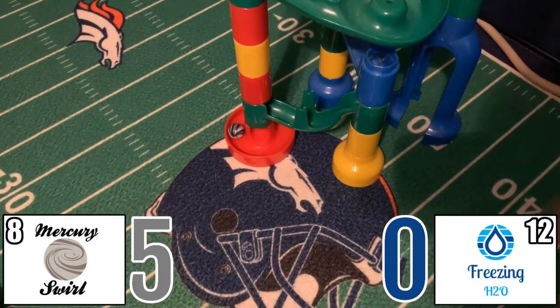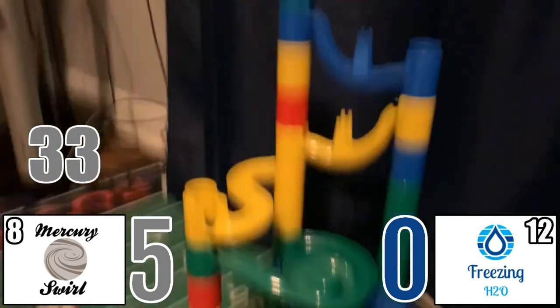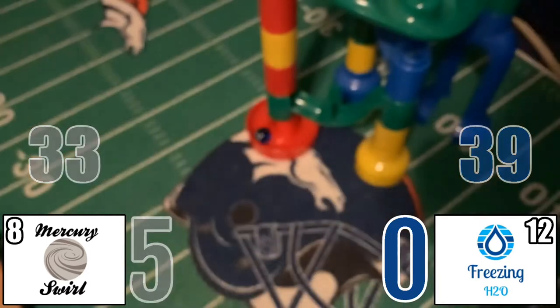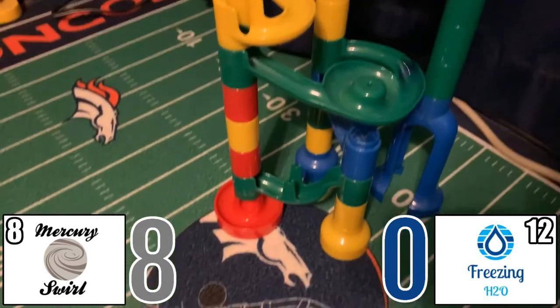Moving on to the timed race. Mercury Swirl has a smooth first try with a 33. Freezing H2O needs a really good first try to stay alive in this one, but this is a slow one — Mercury Swirl is going to take a huge lead with a 39. Three more points for Mercury Swirl, and now it's 8-0.